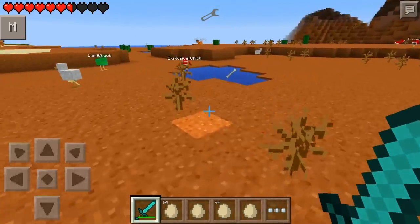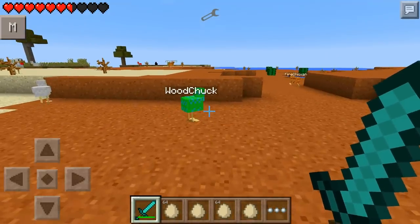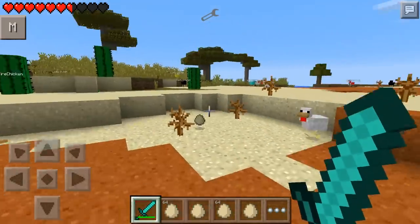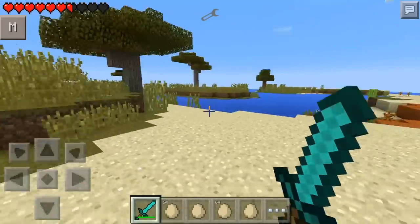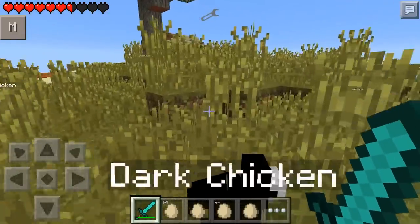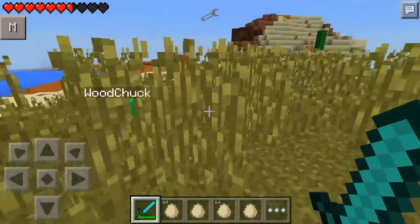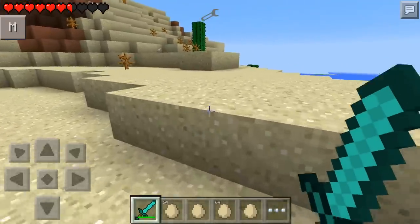Here's a normal chicken, and here are the new chickens, including an explosive chicken, a woodchuck chicken, a fire chicken. We've also got a dark chicken over there and an ice chicken over here, and they all give off different new things. Whether it's when you kill them they do something to you, or when you actually hit them they will try and hurt you. So, it's a pretty interesting mod and we're going to look into it in a little bit more detail.